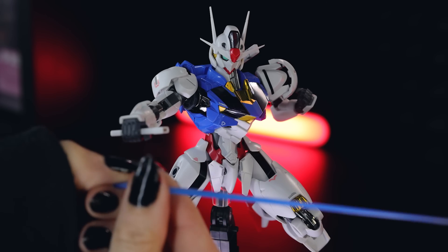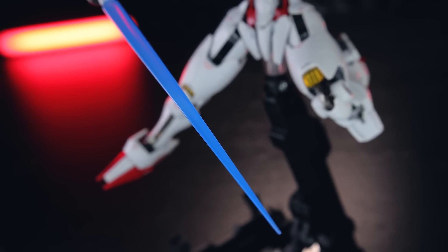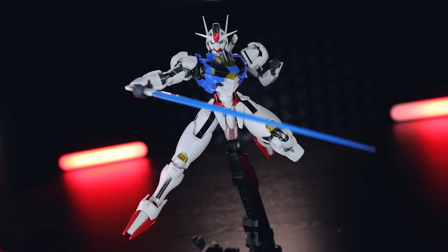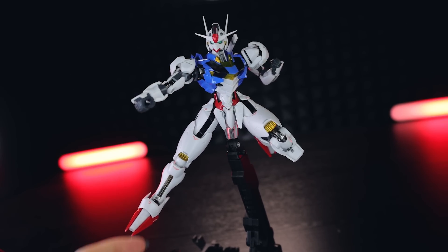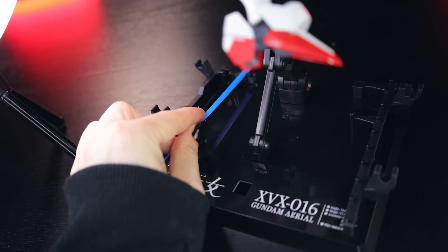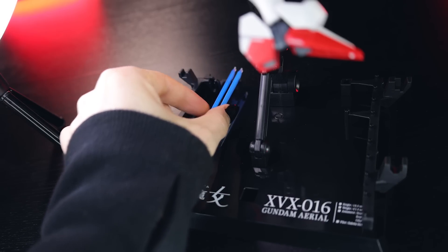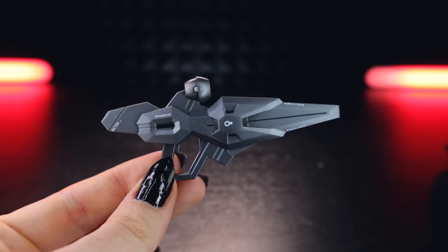The beam blades are in a nice frosted blue — they just pop on in, and that is what Aerial looks like with one of its beam sabers. One really cool thing about this figure is, when the beams are not in use, you pull off the beam, attach the handle into the backpack, and usually you've nowhere to put the leftover beam. But those little racks on the stand are where you can actually put these when they're not in use, and that is super, super handy.